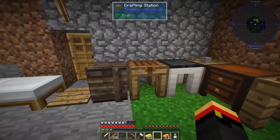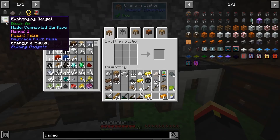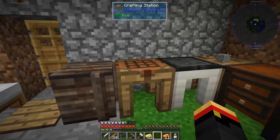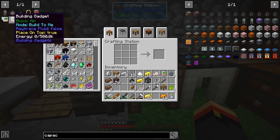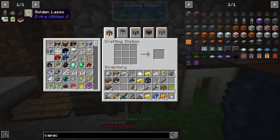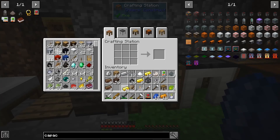Got that charged up. Let's kill the power and make the construction gadget. I turned a lot of my redstone into redstone blocks to save inventory space, but I still have redstone. Same goes for lapis. There we go - a destruction gadget.